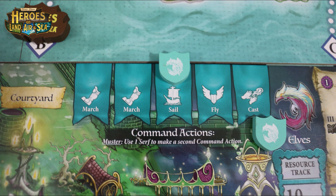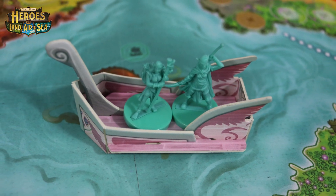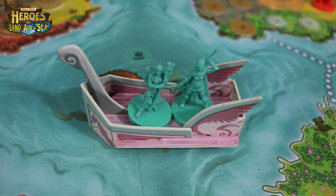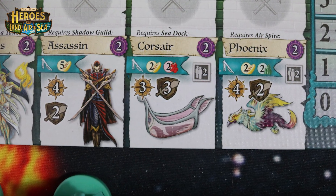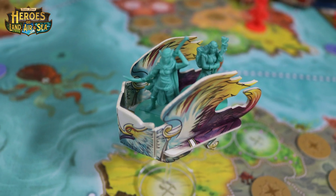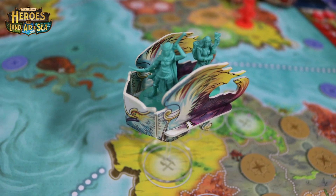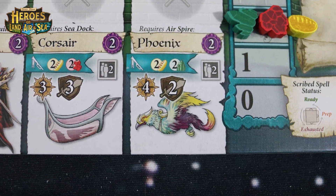The next command action is Sail. This allows you to move your sea vessels around the board and they can move through the different sea spaces, carrying units up to their capacity level. The next command action is Fly. This allows you to move your flying units. These units can go across sea areas but cannot end their movement in them. They can move up to their speed and carry units up to their capacity level.